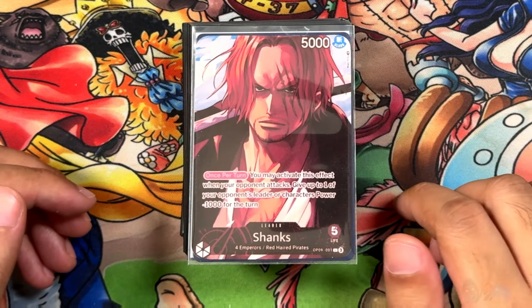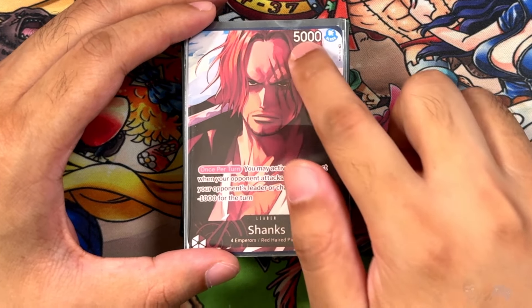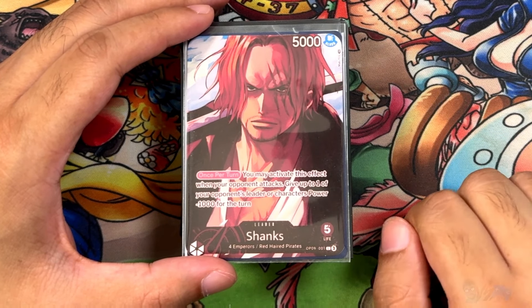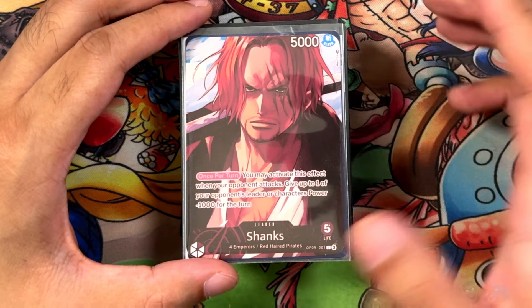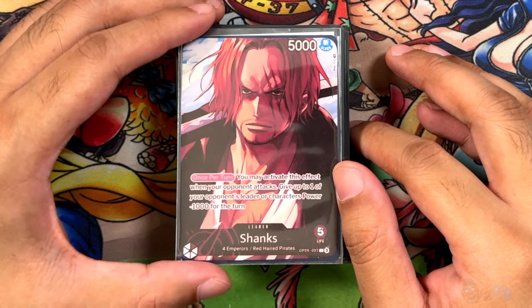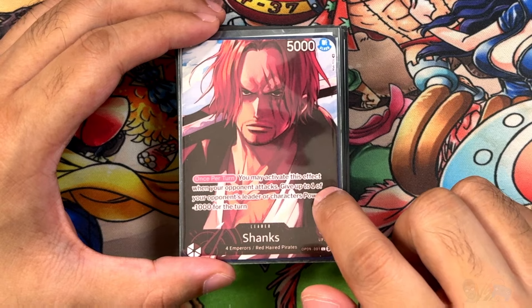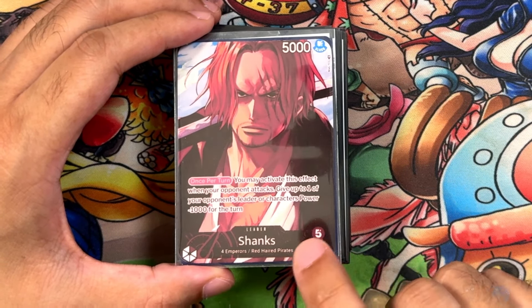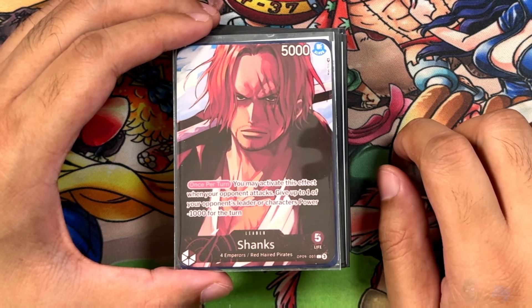Let's talk about the leader. This is Shanks from OP09 — Four Emperors, Red Haired Pirates, 5000 power, and Five Life. Pretty nice and tanky Five Life leader. This is a custom proxy I have printed for the leader. If you want to learn how to make your own proxies, there's a link in the description. The ability: once per turn, you can activate this effect when your opponent attacks — give up to one of your opponent's leader or characters negative 1,000 power for the turn.